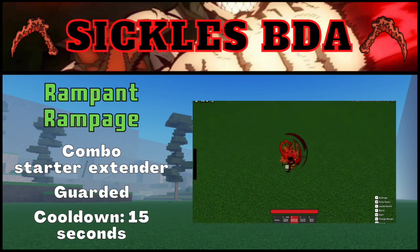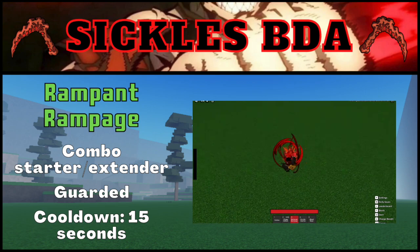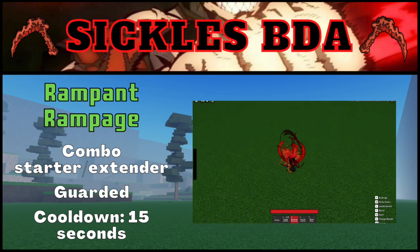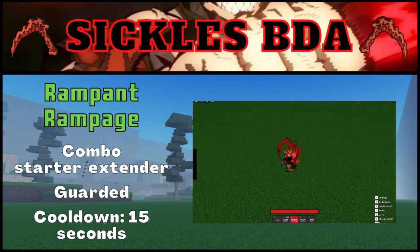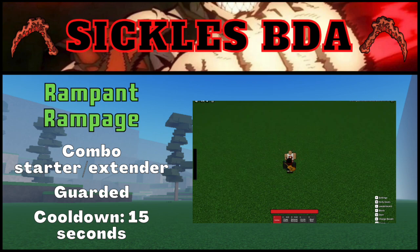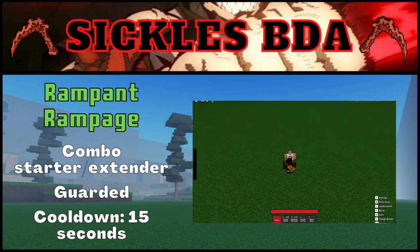The second move in Sickles' toolset is Rampant Rampage, which is a fairly simple but effective move. When used, the user does a flurry of slashes in front of them for a short period of time, dealing decent damage and stunning anyone hit. The move is capable of combo starting and combo extending, so it's quite useful for dealing damage in combos. Notably, this move is guarded, meaning that while it is active, you're blocking — making Rampant Rampage a very good move for winning M1 trades. The cooldown for this move is 12 seconds.